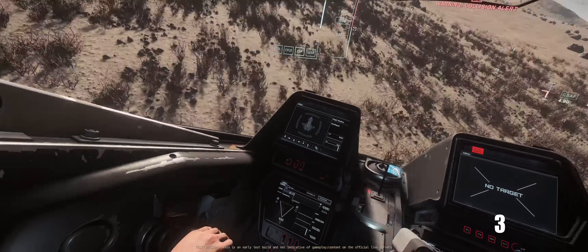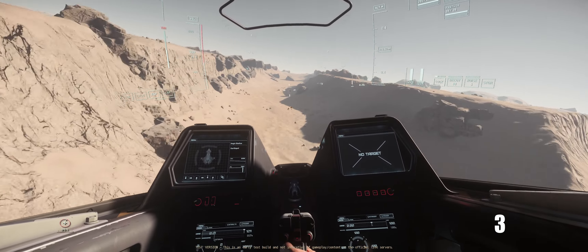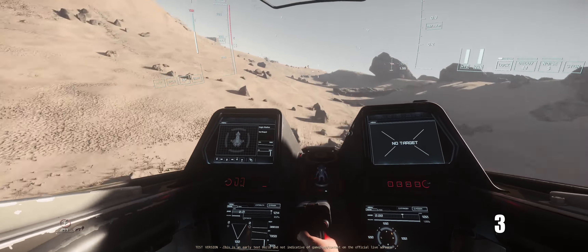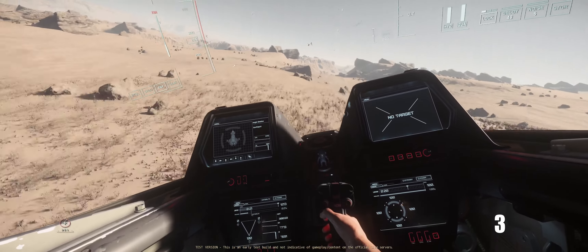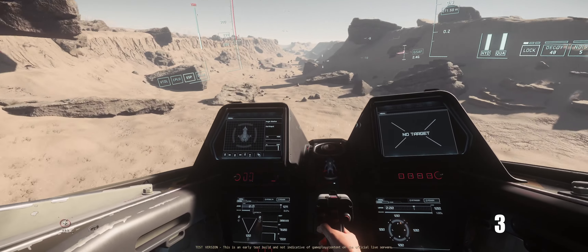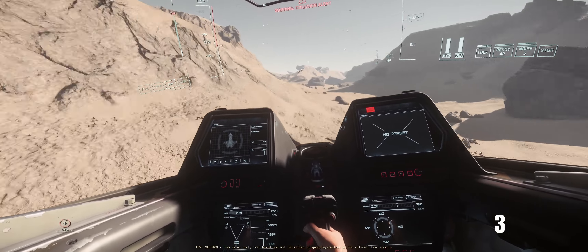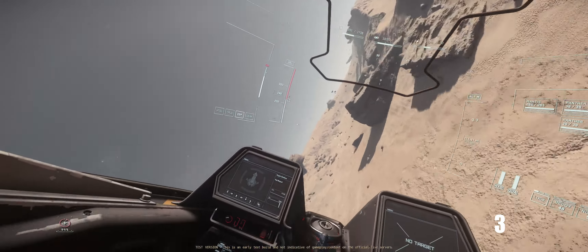Eager Flats is my favourite place to low fly. It has dunes, flatlands, mountains, and everyone's favourite — lots of Kenyans. Eager Flats is a perfect place to low fly. However, if it's night time, TPF is a great alternative as it has similar geography. But there are loads of places to low fly on Daymar, so explore them all and find out what you like best.